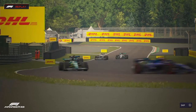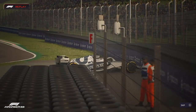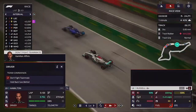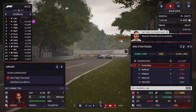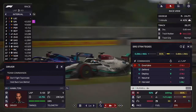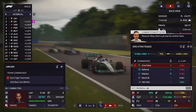Lewis locked up and went straight on into the barrier trying to take the position — that has left Lewis off the hook. Now here comes George getting past Nicholas Latifi, and he just keeps his nose in, goes around the outside, and does gain that place.